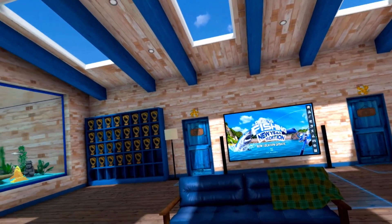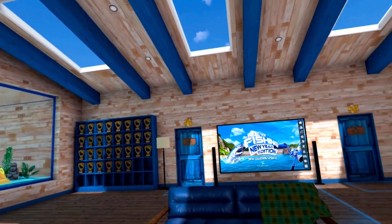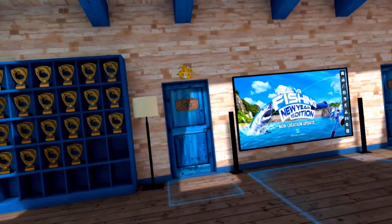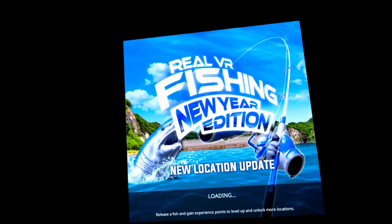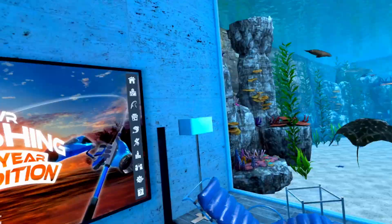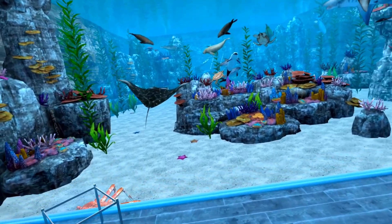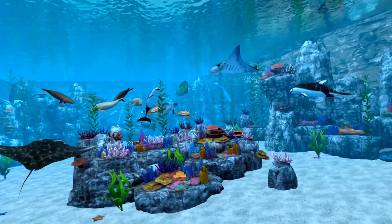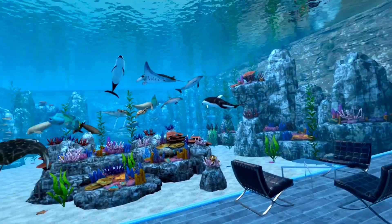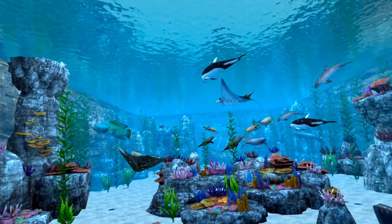Everybody likes to see people's lodges, so here's my lodge. I've got my shark trophies from the shark event, my trophy wall filled out, my various leaderboard medals. People often want to see saltwater aquariums — I don't put any of my saltwater fish in mine, so you'll just find all my reward animals in there. My spider crab is down there; I've seen some people's spider crab get out and about, but mine does not.